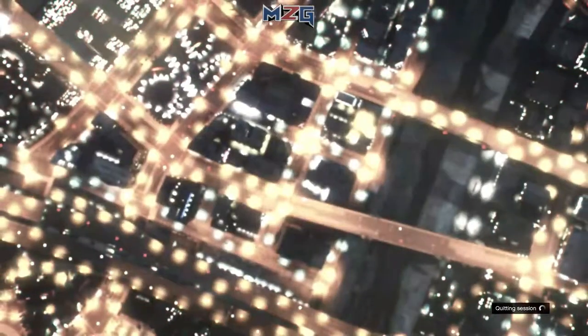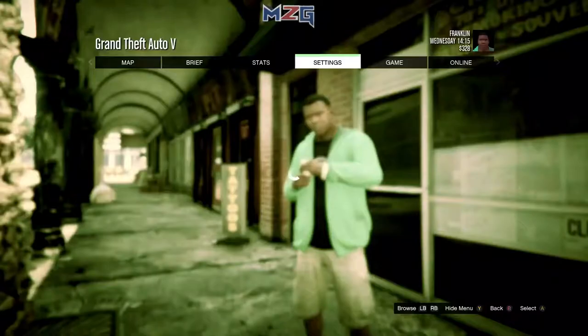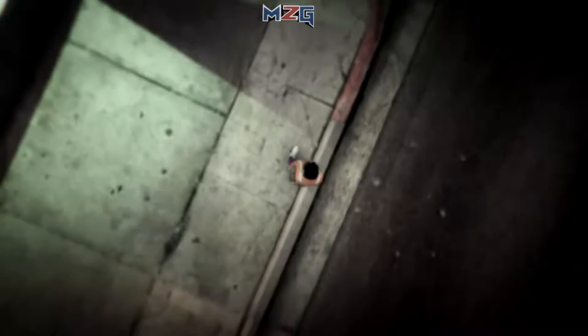When you return to story mode, press the options button, go to online, and set up an invite only session. When you guys spawn in, make your way over here.